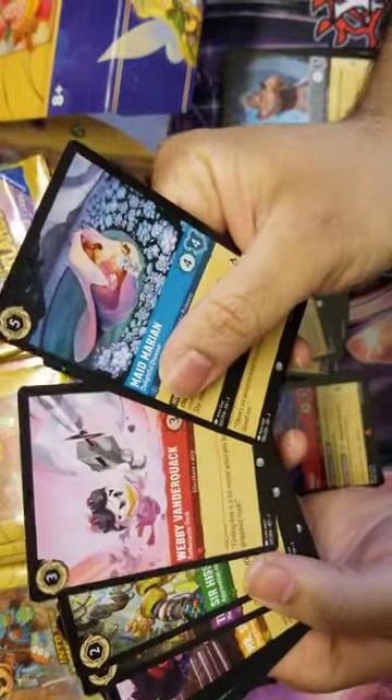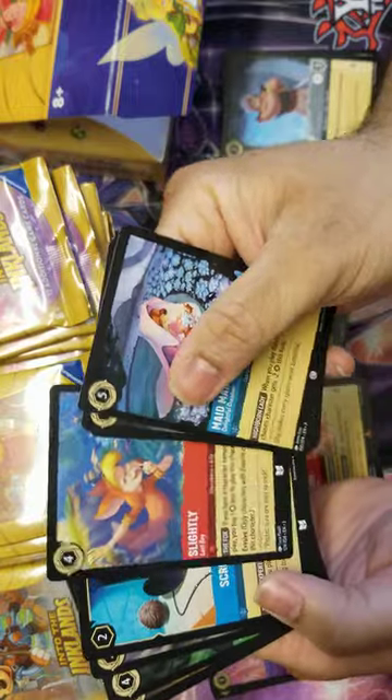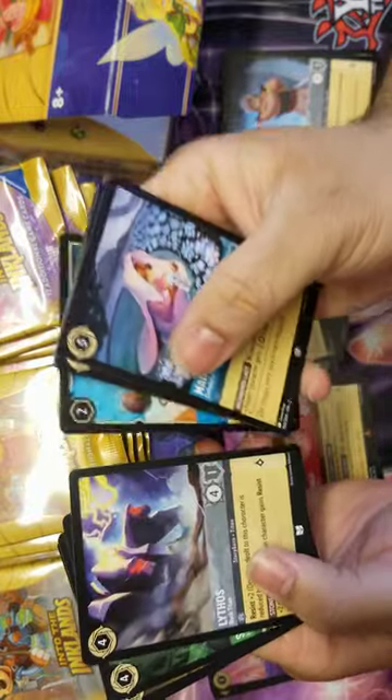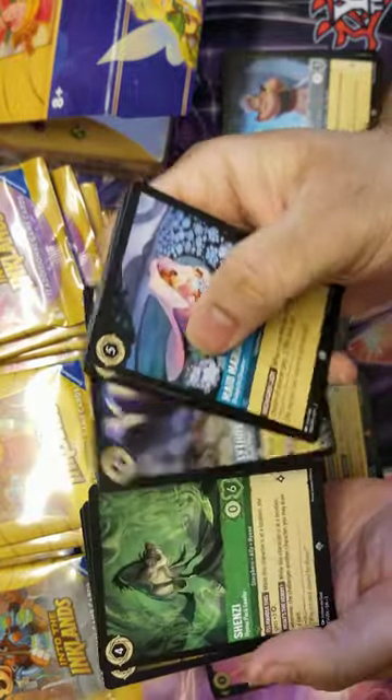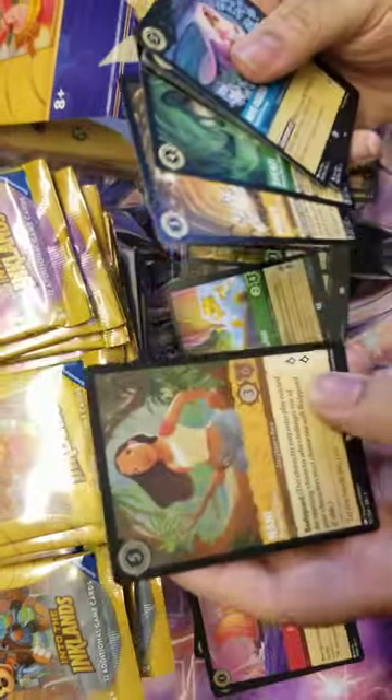Next pack: Hafe Marion, Razul, Webby Vanderquack, Sir Hiss, The Queen, Mr. Snoops, Scrooge's Top Hat, Letos, a Shenzi - the first hyena in the game - Pongo, and a holo Nani.